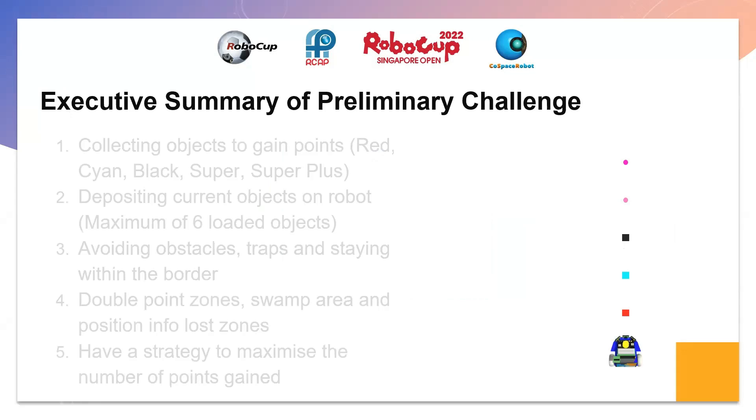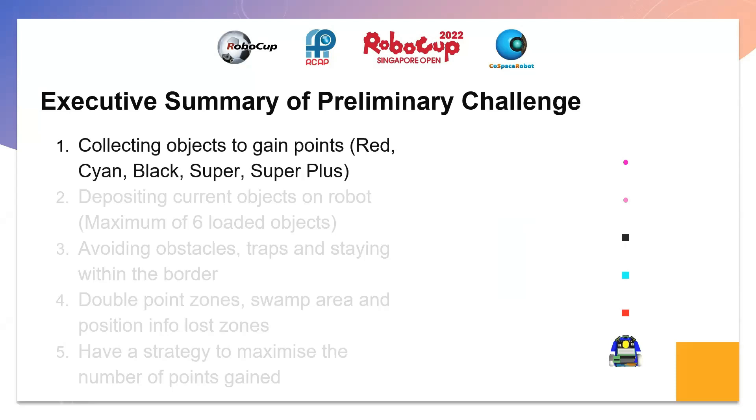The main objective in the preliminary challenge is to pick up objects to gain points. Each object gives a different number of points and has a different size. In decreasing size: red, cyan, black, super, and super plus — worth 10, 15, 20, 90, and 180 coins respectively.